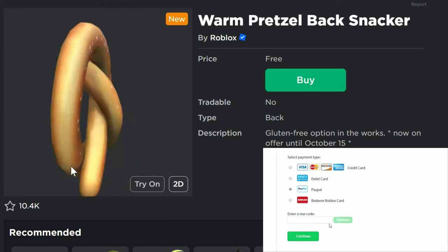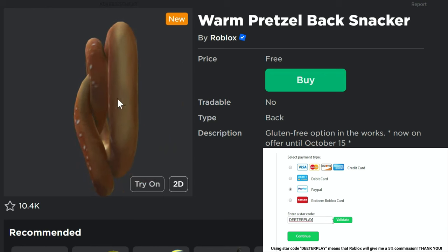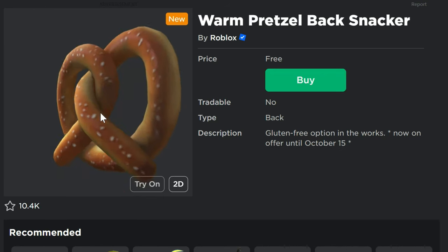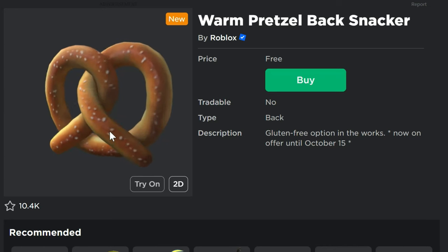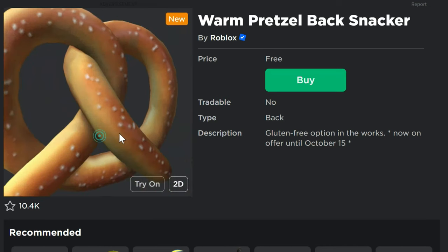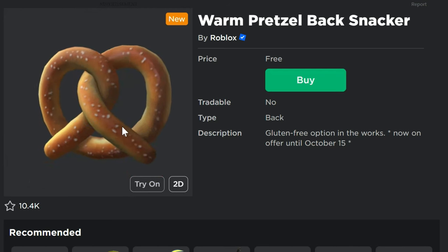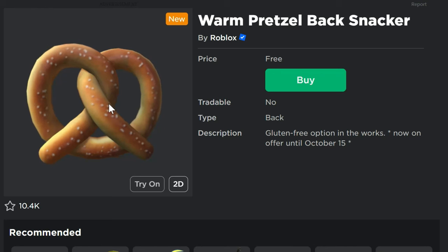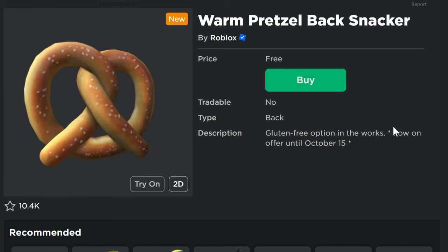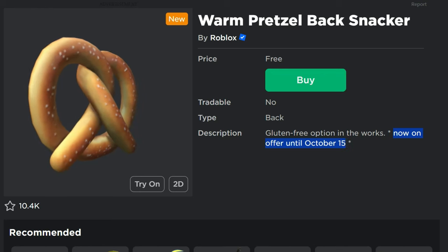Hey guys, we got something here that we haven't seen in a really long time — a free item that actually comes from Roblox. It's a warm pretzel backpack snacker, just this pretzel thing. I thought we had something like this in Tommy Plays a while back, but maybe we didn't. Anyway, this is a back item, it's a pretzel, it looks absolutely delicious. I mean, it should come with a side of nacho cheese, but I'll still take it. It's free until October 15th.